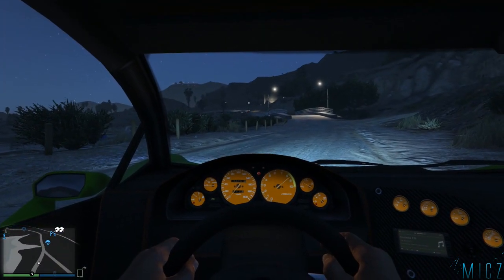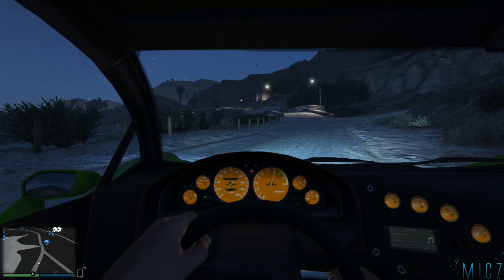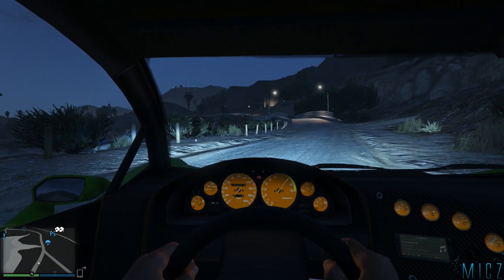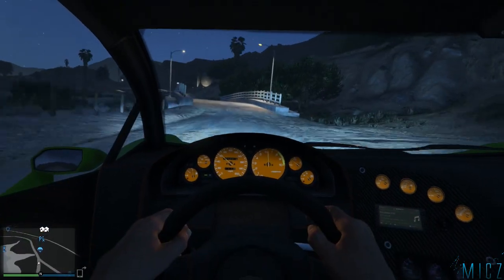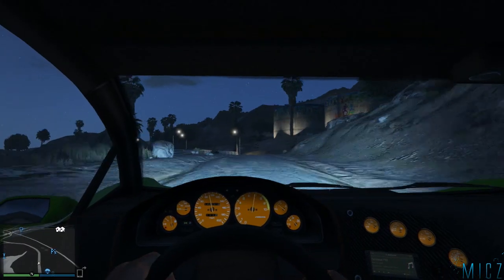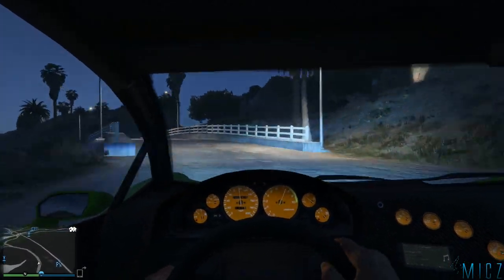Lo que me gustaría enseñaros es que se ven los chivatos del panel de control. Ahí, como veis, está el freno de mano puesto y sale el aviso del freno de mano. Cuando le damos a las luces, sale el chivato de las luces cortas y el de las luces largas. No hay intermitentes — no los busquéis porque no hay intermitentes.